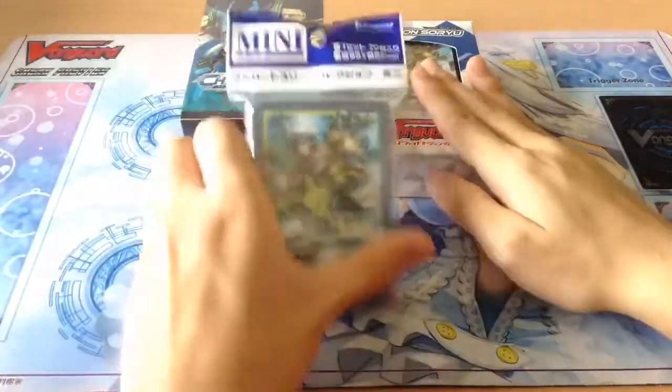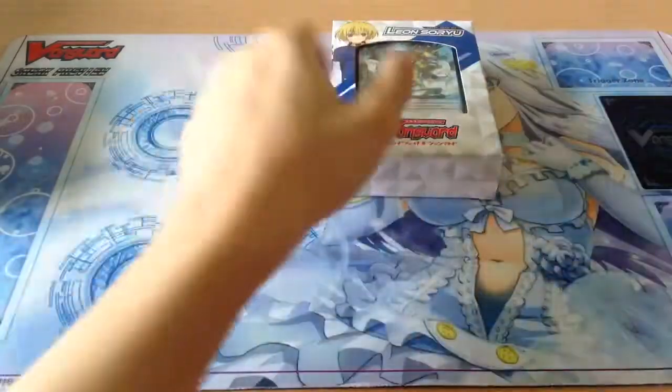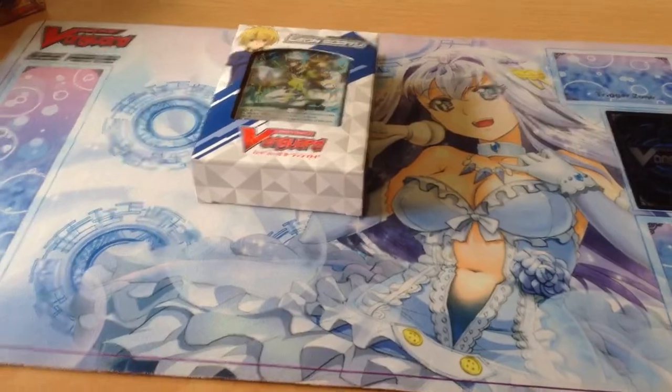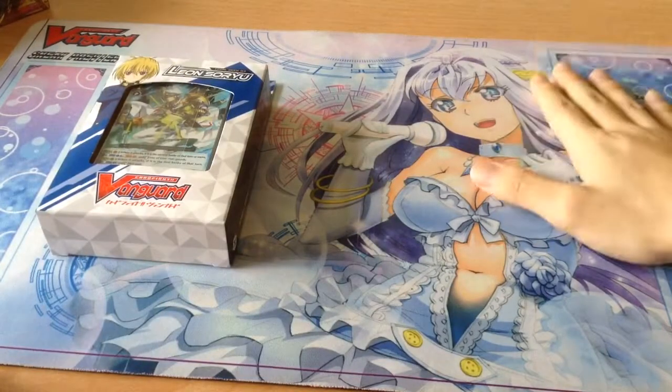So which one should we open first? Trail Deck. Okay, let's open up the Trail Deck first in this video and move everything aside. I don't have a Maelstrom playmat or an Echo Force themed playmat, so we're going to use a Bermuda Triangle Choral playmat, but Max has a Maelstrom playmat.